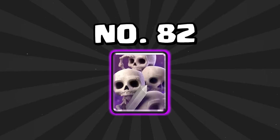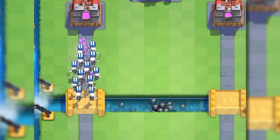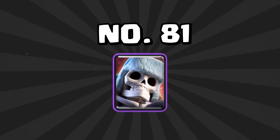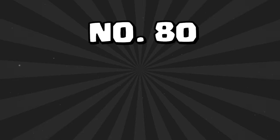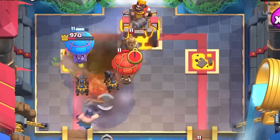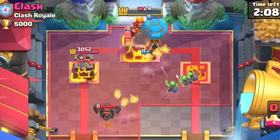At number 82 is the Skeleton Army — a great swarm that does a ton of damage for a cheap cost. More known as a mid-ladder card, but outside of that it's actually not terrible. At number 81 is the Giant Skeleton — a good tank that does a bunch of damage. Not a great card, but not a bad card either; it's kind of in that middle tier. At number 80 is the Lava Hound. It's been one of the best win conditions in Clash Royale for a long time, but it's not doing well right now. With all the spammy decks running around that can beat it, you can't put it much higher than number 80.